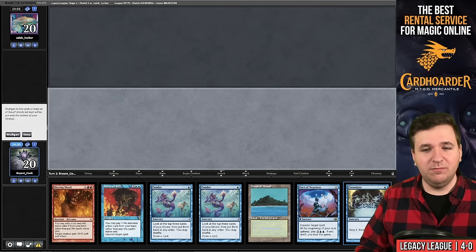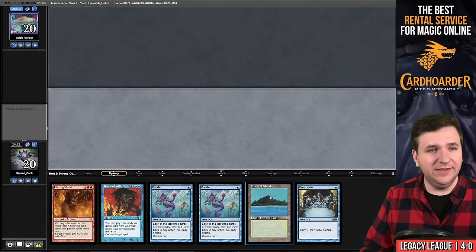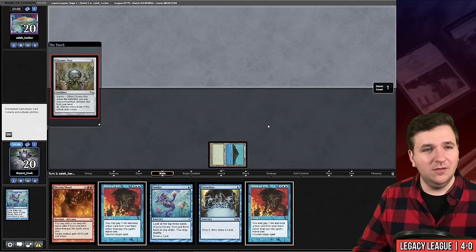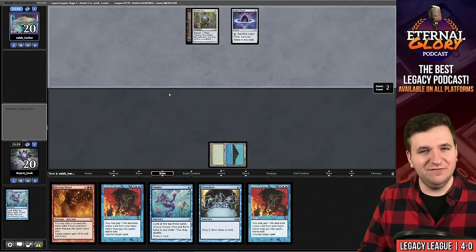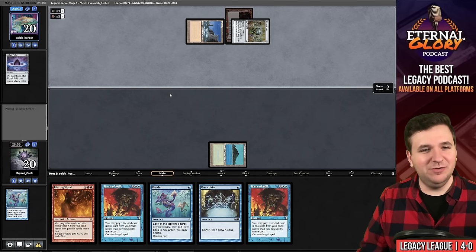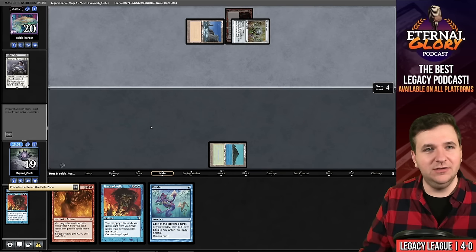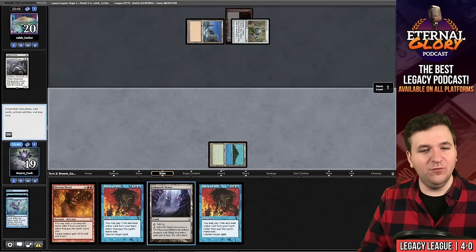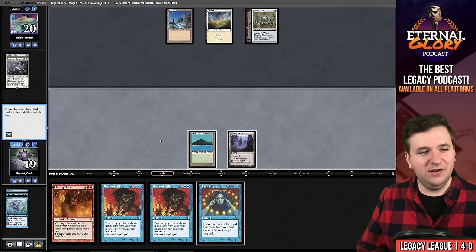New hand seems decent — keep, bottom Pact of Negation. Opponent also mulliganed. Play Ponder, find Inkmoth. Pass the turn. They play Mox, Fable, Lotus Petal — they're on Initiative. I Force that. One card in hand for them. Ponder looking for a 10-drop — no luck, shuffle. Another Force. Pass.